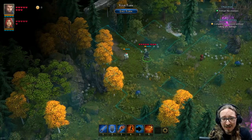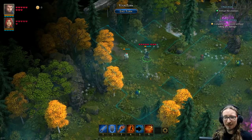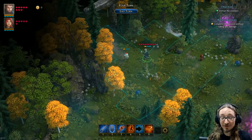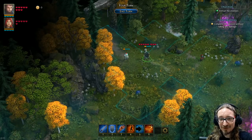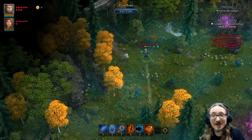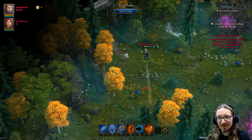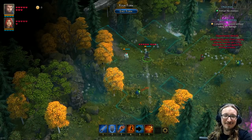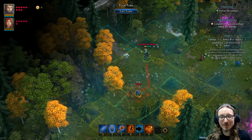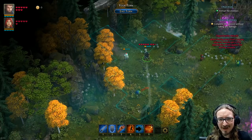A lot of games you move first then attack in a linear step-by-step process. Here though, you can move a step, do your action, move some more — you could do your action first then move — it's totally up to you. This blue zone shows me where I can move. The creatures do opportunity attacks if you're familiar with D&D, so if I try to scoot past him he'll get a free attack. He's even got a little flashing heart giving me a preview of the damage I'll take.